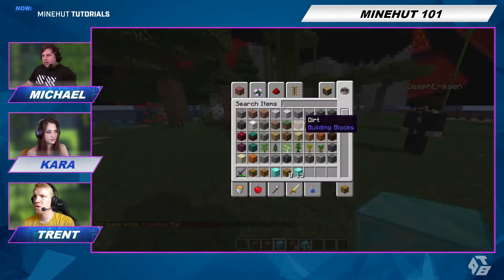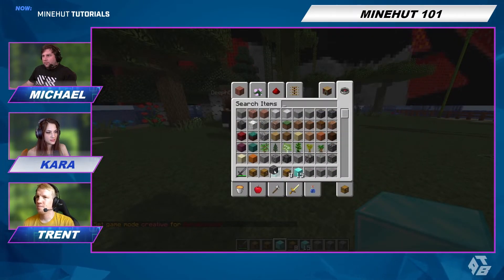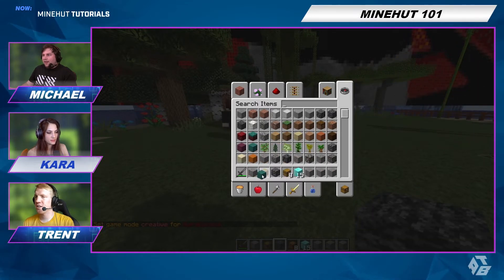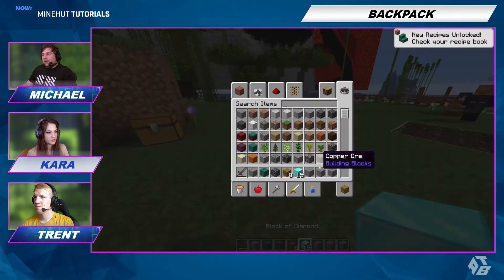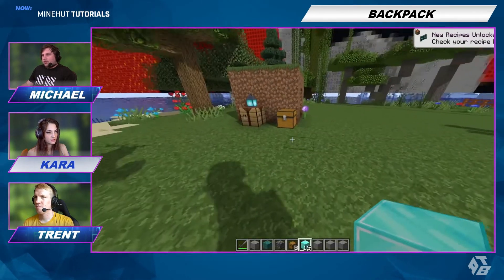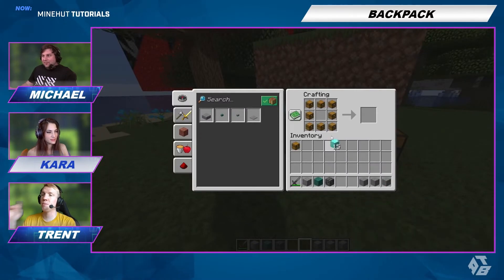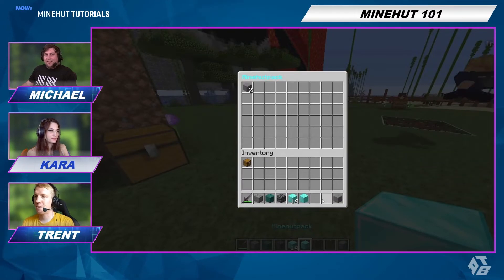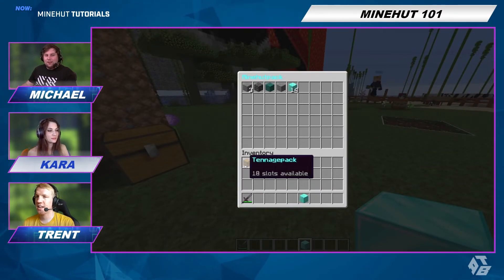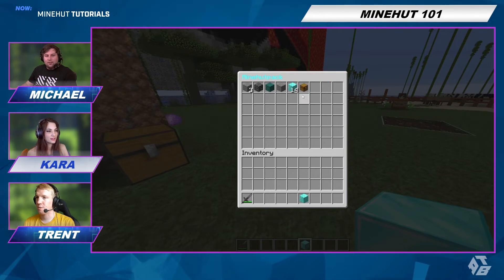It shows up as a diamond one. I think that's pretty cool. I just threw out my mine hut pack block. That backpack is just too much space. I was able to put my backpack in my diamond backpack. So you can put a backpack in a backpack in a backpack.